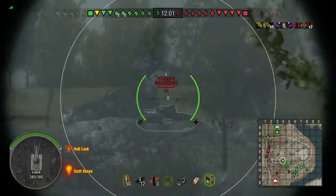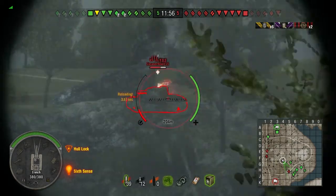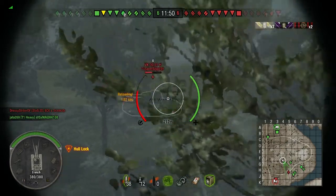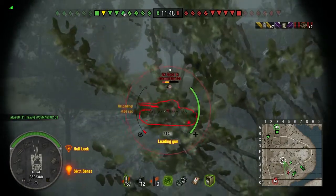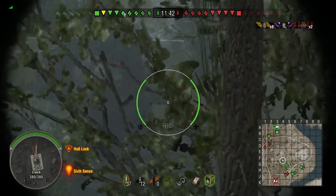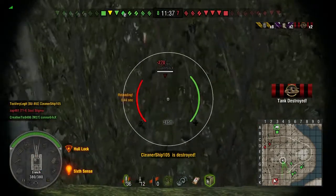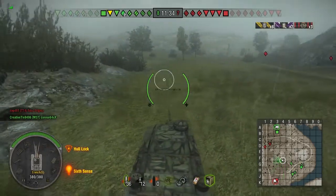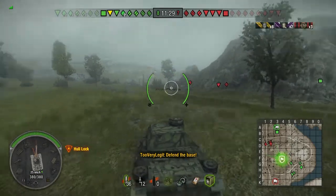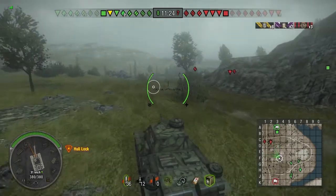So we're kind of flanking around on these tanks over here. VK 30.01 is in a really bad spot but he's got his whole side towards me. The gun is actually surprisingly accurate — you shouldn't have a problem hitting weak spots on it, even though statistically it has 0.4 accuracy, which is not good at all. I haven't had that many problems with it though.